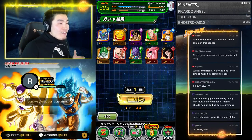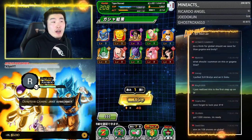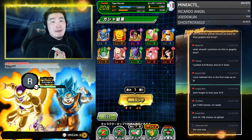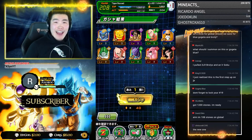Honestly guys, it is definitely a banner meant to bait your stones for Gogeta and Broly — on both versions of the game right now. But the thing is, nobody can be blamed for summoning on this banner — there's just so much freaking value on this banner.